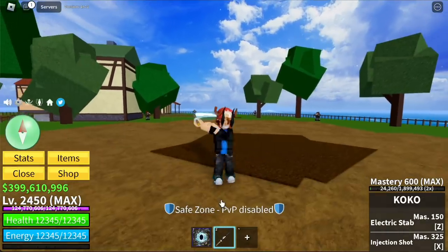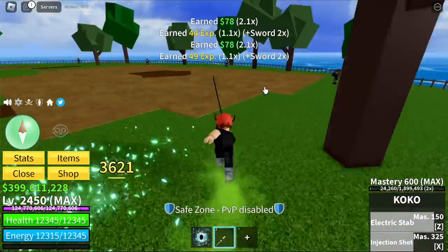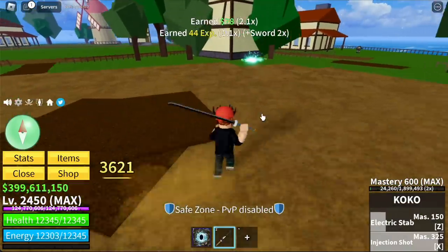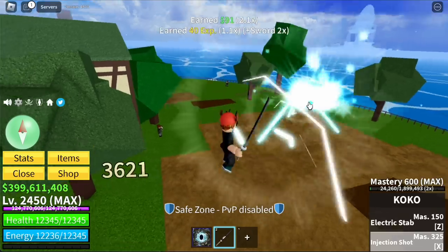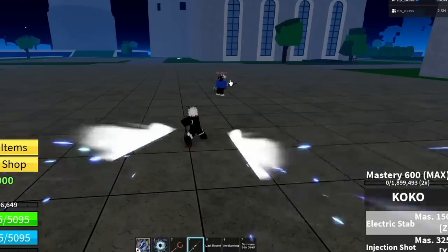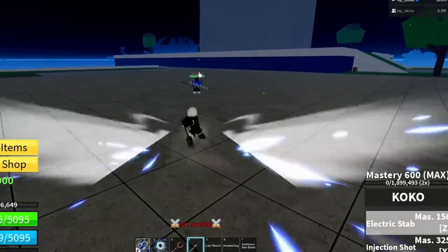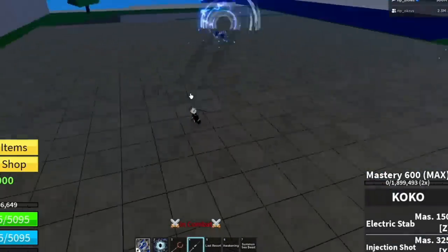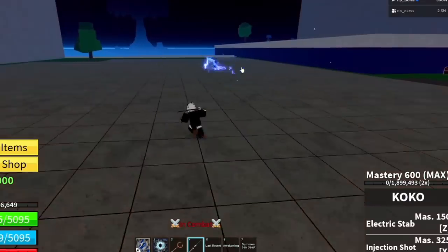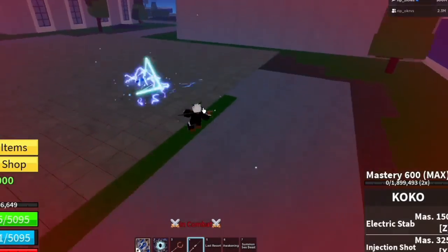Next up, the Coco Sword — the Sword of Trafalgar Law. Skills are Electric Stab and Injection Shot. I love the Injection Shot because of the aim. For the reworked version, we still have the aim on the Injection Shot, but it might be harder to aim because of the electricity around it.